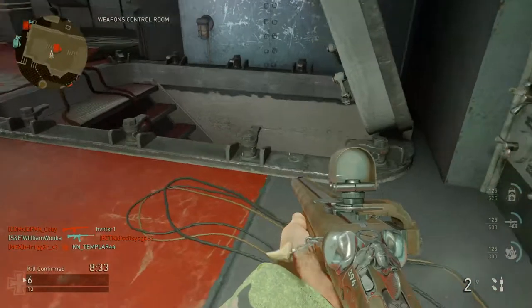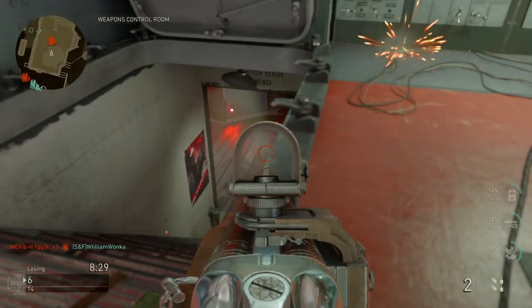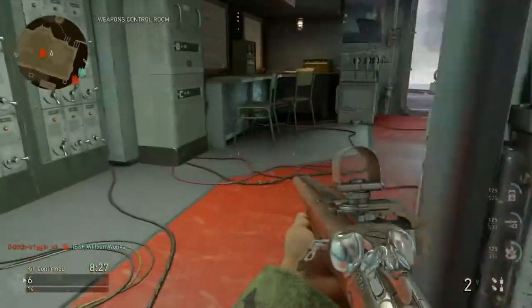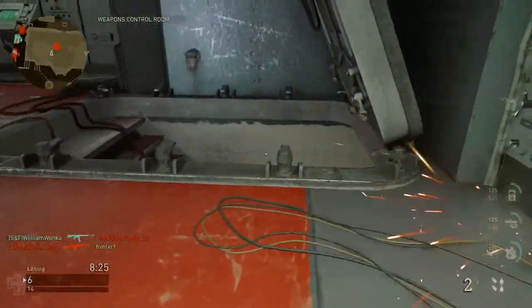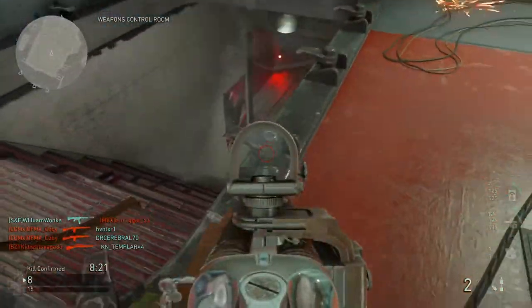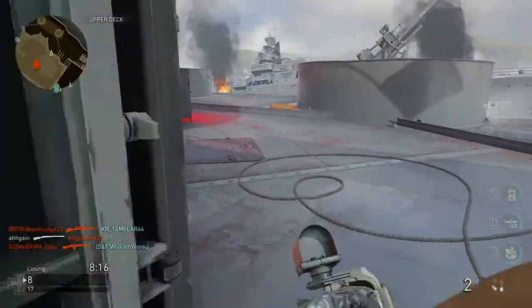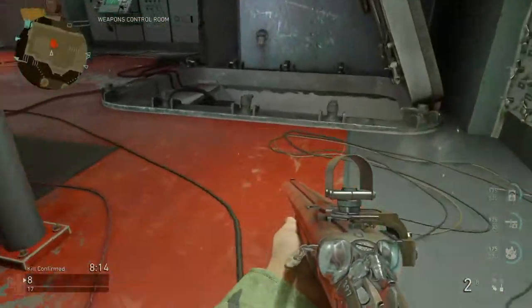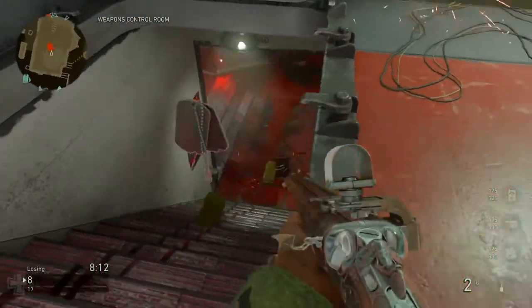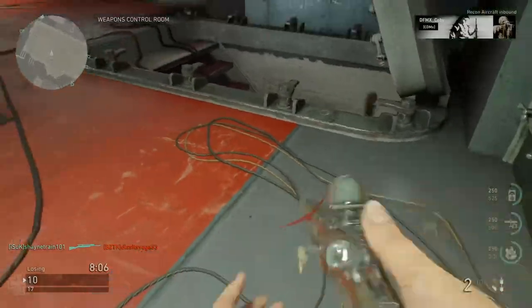What I did was use Quick Draw — that helped me aim down sights faster, and you can see in the video I do aim down sights with this weapon. I used Reflex, which improved my range from a four to a five and accuracy from a seven to a nine. I also used Advanced Rifling to help with range, because the range on these two shotguns isn't great.